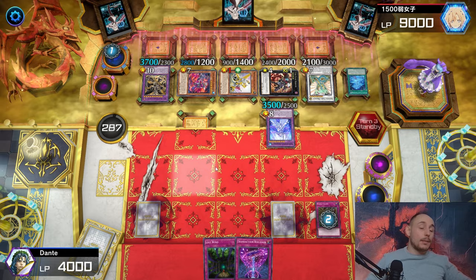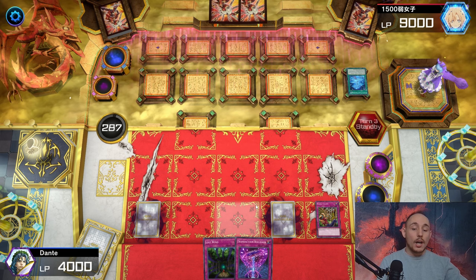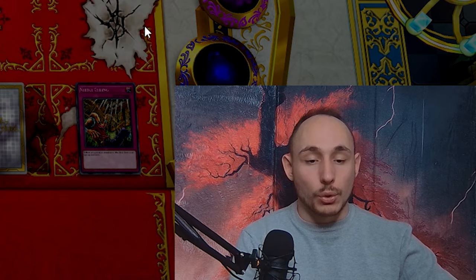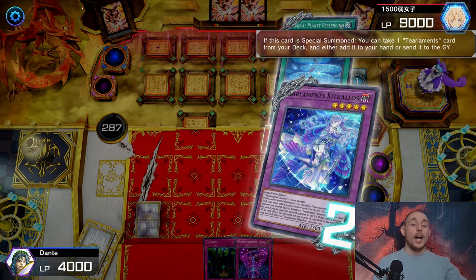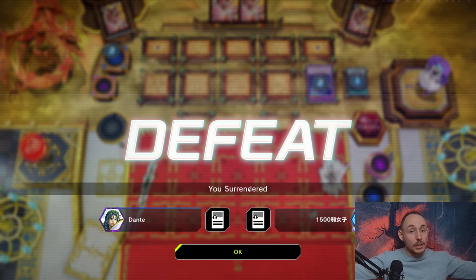The opponent chains Time Thief Redoer's effect but it does nothing - the board is completely wiped! But because I used Trap Trick, I lost a bit of value, and my trap cards aren't activatable right now. I should have activated Dynamiscus first to send Rollback to the graveyard and get an additional way to deal with their board - that was definitely a misplay. But as you can see, this is my only loss, and I lost because I just messed up the combos. Even so, I am really impressed with this deck - I highly suggest you try it out.